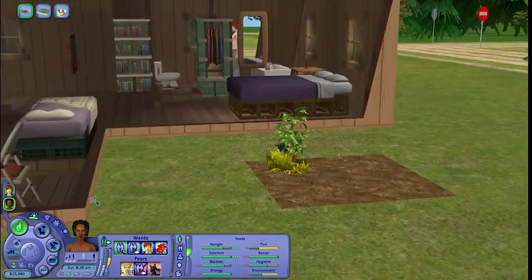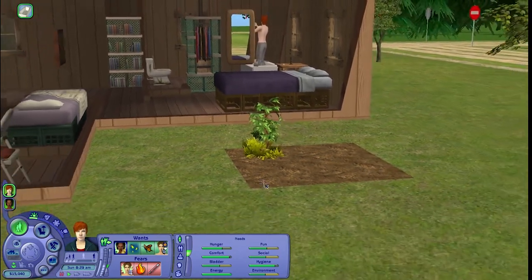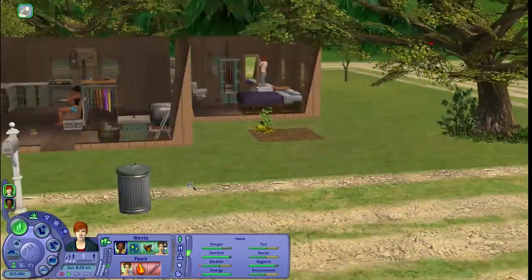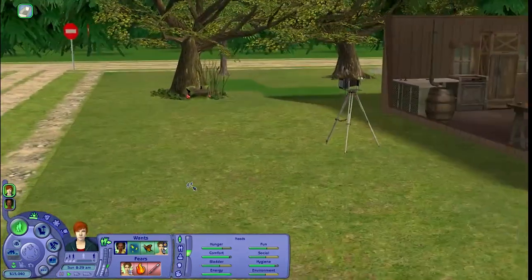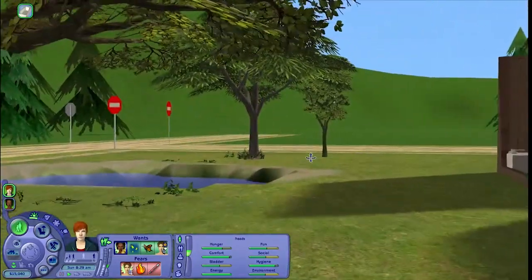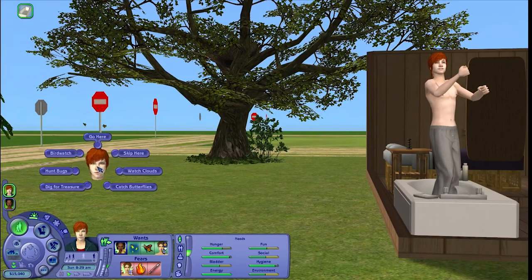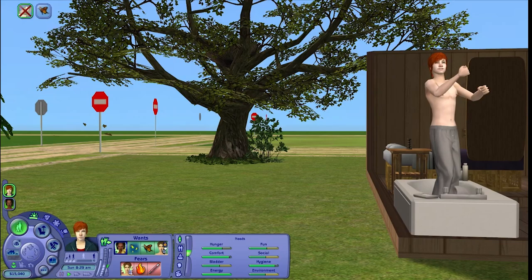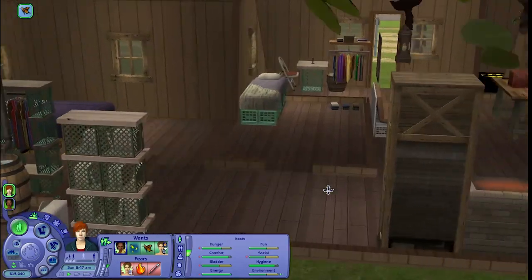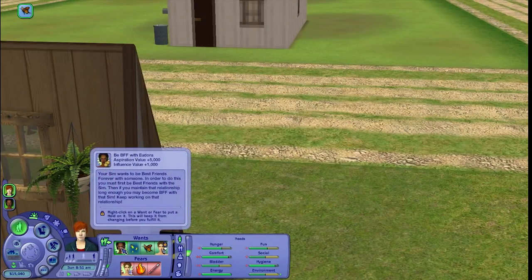Oh look at that poor tomato plant. Charlie is up and playing in the bathtub and has no desire to do anything with his plant. He wants to catch butterflies or lightning bugs, neither of which are here. Oh wait — there are butterflies! You can go catch butterflies. And he does want to be best friends with Eudora too — that's really cute. It just automatically happens if your best friend score is high enough.